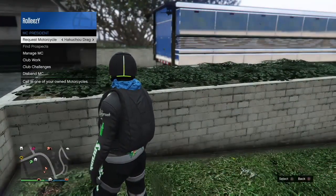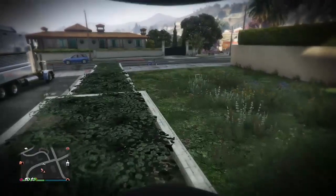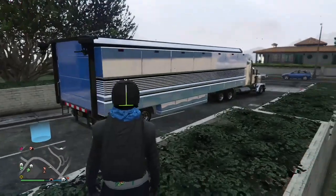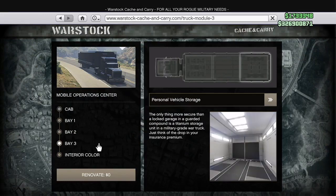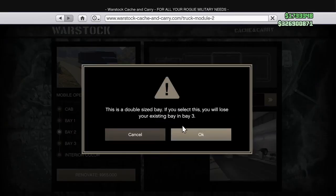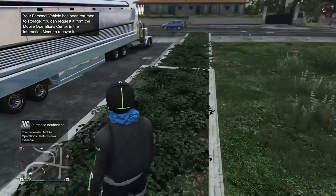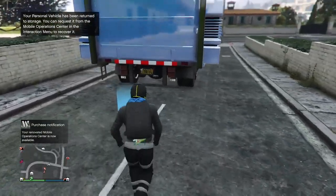Once you got the stacked cars, go ahead and exit the trailer. When you're outside, pull up your motorcycle menu and call up one of the faggios. I got the faggio out there — you don't got to drive it anywhere, just call it out so it's on the street. Open up your phone, go to the internet, go to the Warstock page, and renovate your MOC. Go to bay 2 — not bay 3 — put weapon and vehicle workshop, press OK. That's gonna cost you $955,000. Confirm that, exit out of the internet. Your faggio is still out there — that's good. When it permits you to go into the MOC, just run up in there.